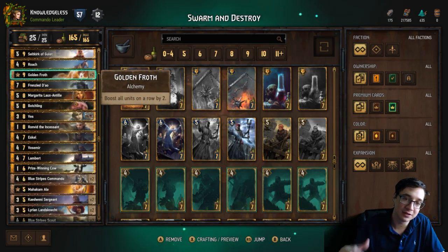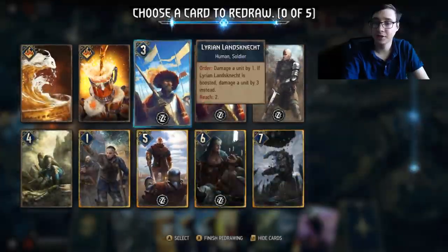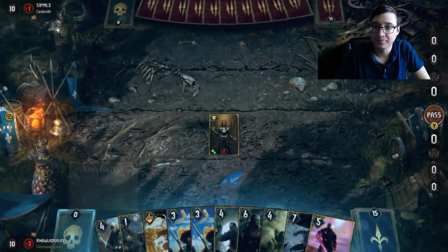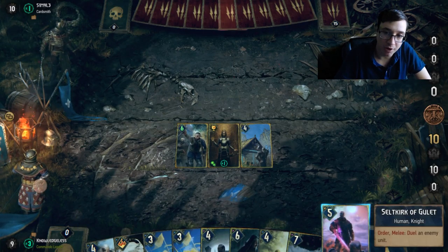This deck is about swarming — fill up the board, play Golden Froth. Because Full Test has the ability to mulligan a lot, I put in a lot of cards that you want to mulligan, like Roach and the Witchers. So let's get into two games showcasing the ability of this deck to fight off control decks.